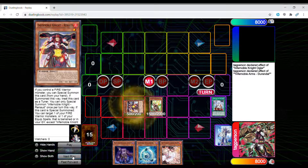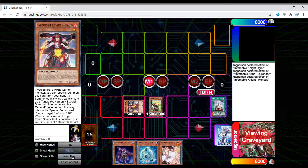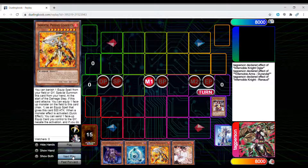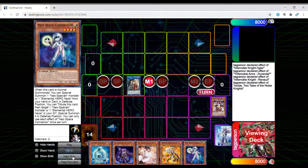Then you're going to summon Renaud and add Gearfried. Now you go ahead and link off into Isolde. You can use the first effect of Isolde to search whatever you want — I like to search Space Connector because it gives me a third-turn play. It gives me two bodies on the board and allows me to link summon. So that's why I like to search Connector, but you can search whatever you want.